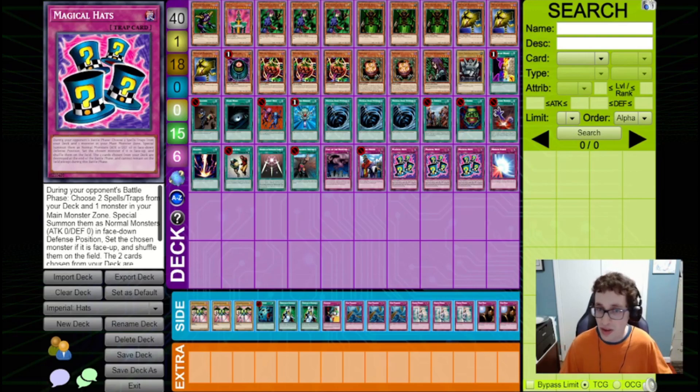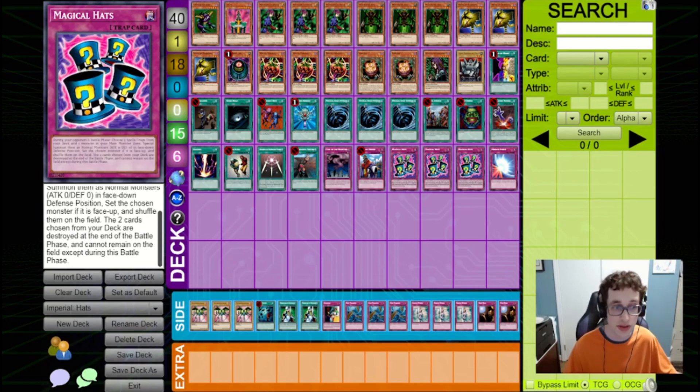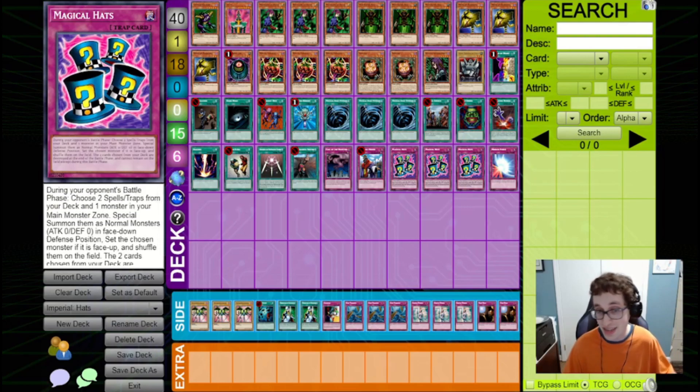Before we dive into those duels, let's go into the card by card. So of course we're playing three Magical Hats. This is a very weird card for the time because it actually does a lot of different things. Basically, during your opponent's battle phase, you choose two spells or traps from your deck and one monster in your main monster zone, special summon them as normal monsters with zero attack and defense in face-down defense position, set the chosen monster face-up and then shuffle them on the field. The two cards chosen from your deck are destroyed at the end of the battle phase.